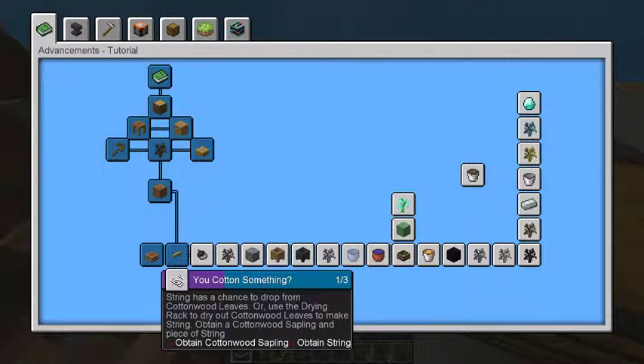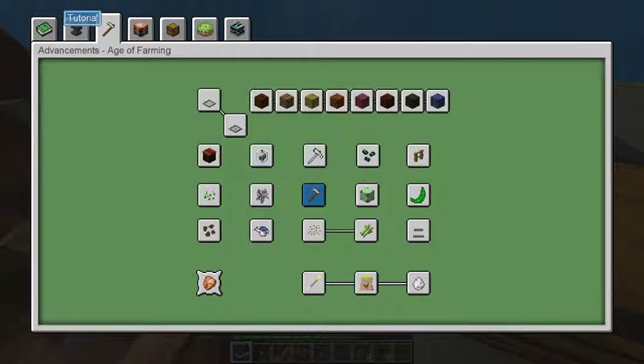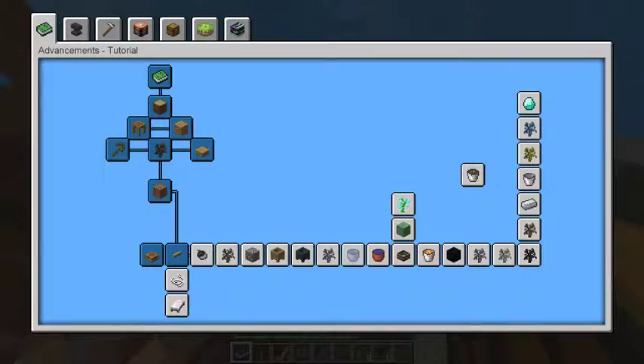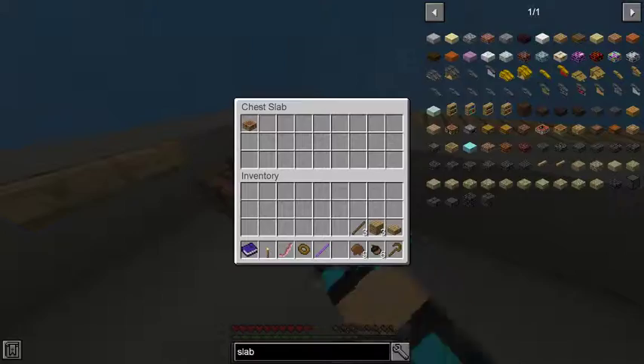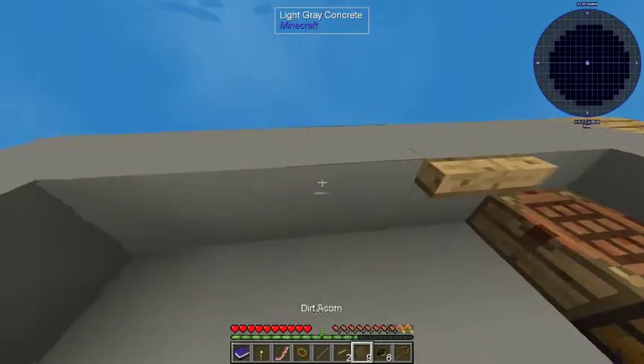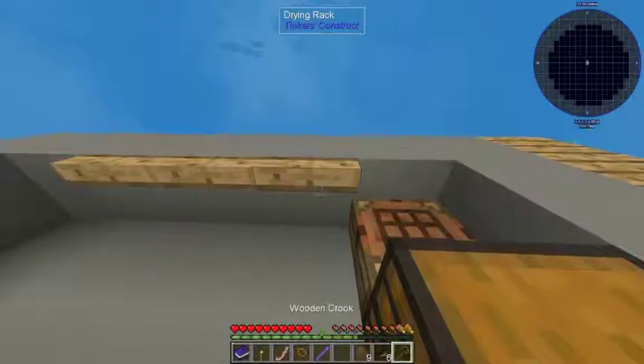Obtain cottonwood sapling. Okay, so this says the next tree you'll need to create is a petrified tree. You can craft a sapling by surrounding a dirt sapling with eight petrified acorns at a crafting table. To create petrified acorns, hang dirt acorns on a drying rack and wait. Wait — that means I have to get eight, just for that. There we go, got two more. I'm gonna put my acorns on there.